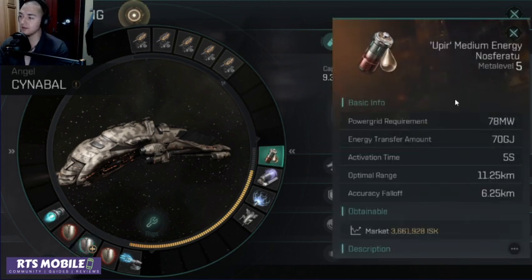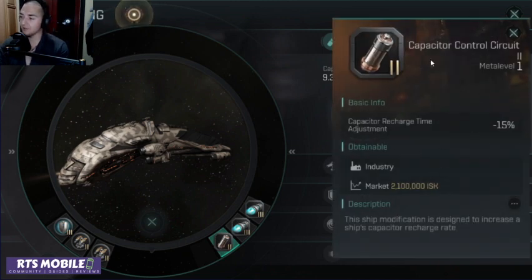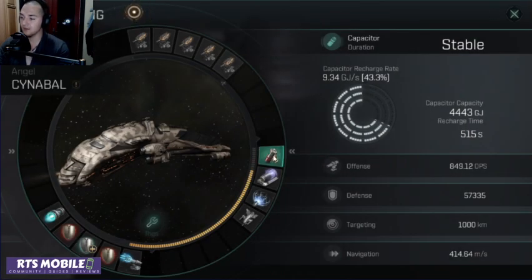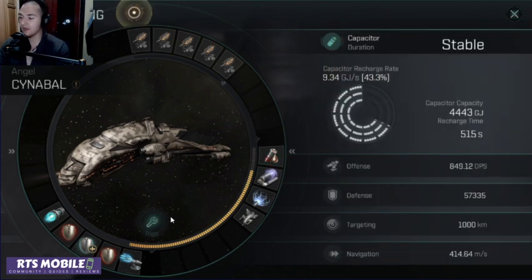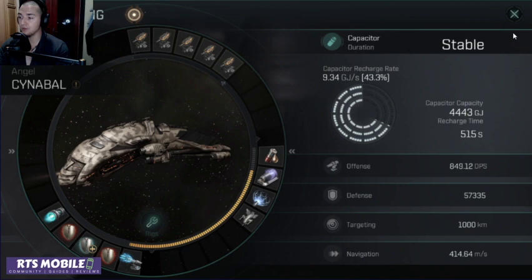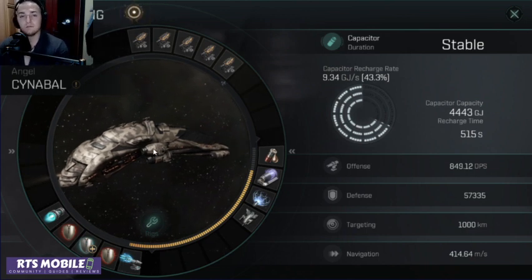If you really wanted to run a large neutralizer, you probably don't even need this capacitor on with how stable your cap is right now. You could put on a power grid rig. Since the power grid is so substantial on the Cinnabon, you will almost definitely be able to fit on that large newt instead of the medium NOS. Maybe you drop the regeneration rig and put on a power grid rig and run the large newt. Your cap is so stable, you'll still have the same zapping ability, the same DPS, much higher EHP for the first minute. And after that, you'll be more stable than the other build. So that's my opinion — take it with a grain of salt.